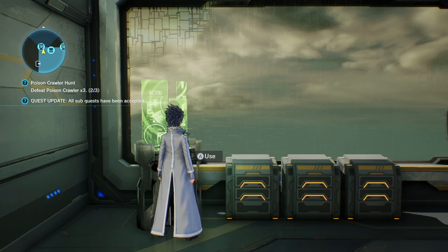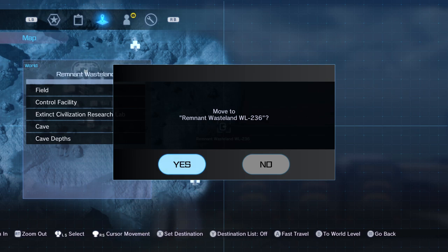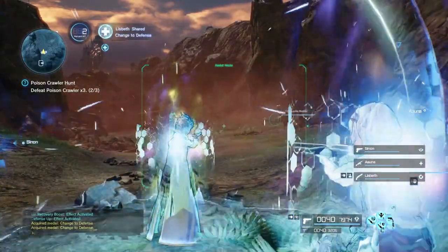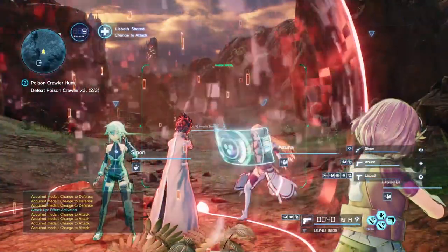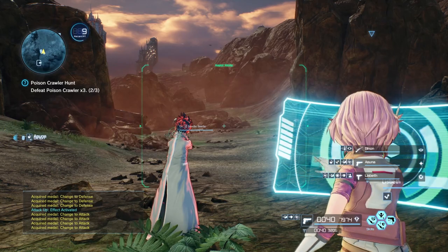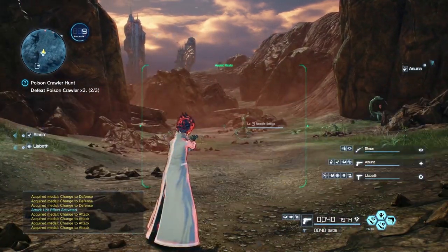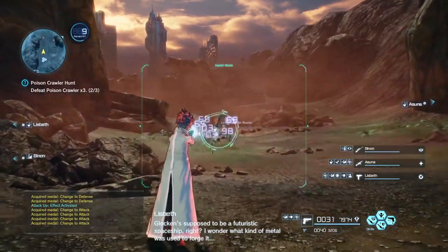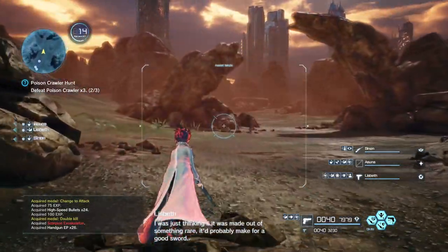Let's go into a map and kill some stuff. This is the Remnant Wasteland, the lowest level zone in the game — I'm way over-leveled for the enemies here, but it'll work for our purposes. Most of the time you'll be auto-aiming using the bullet circle, which is the green circle that snaps to enemies inside your targeting window. When I kill enough to finish the requirements for a quest, that quest is immediately finished and I get the rewards the next time I return to town. You don't need to turn quests in — once you complete the requirements, you're done immediately.